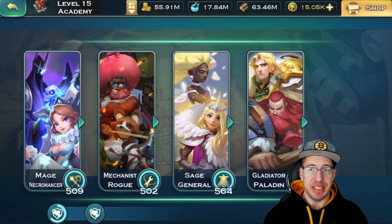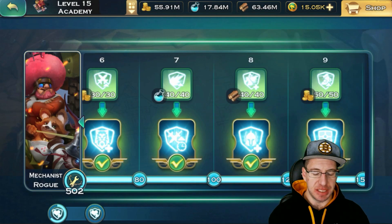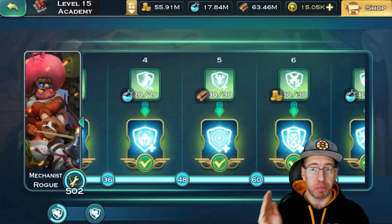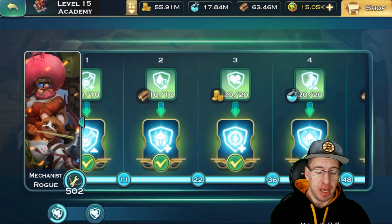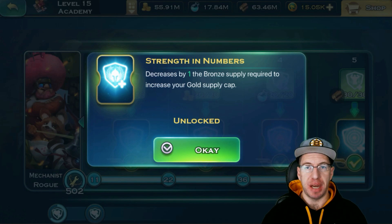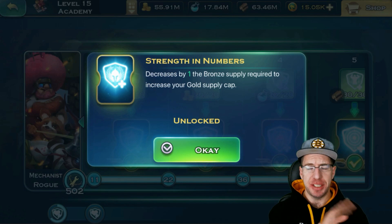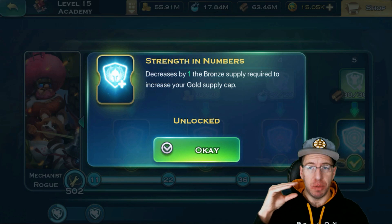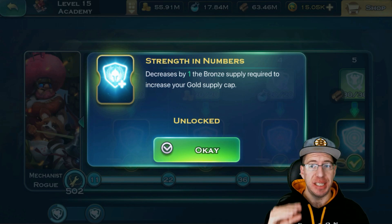The first big thing that will really help you out is going to be your hero research. You can start researching your heroes as soon as you complete all the floors in the tactics school. Under your hero research, there are a bunch of different options to level up. The two that you should focus on across all four branches — Mage Necromancer, Mech Rogue, Sage General, Gladiator Paladin — the first is going to be tier four. By completing tier four, you're going to decrease one of the bronze supply required to increase your gold cap supply. If you do this in all four trees — General Sage, Mage Necromancer — that's going to take the required amount of bronze cap, which is 20 to create one gold troop, and drop it from 20 down to 16. So it only requires 16 bronze to make one gold.